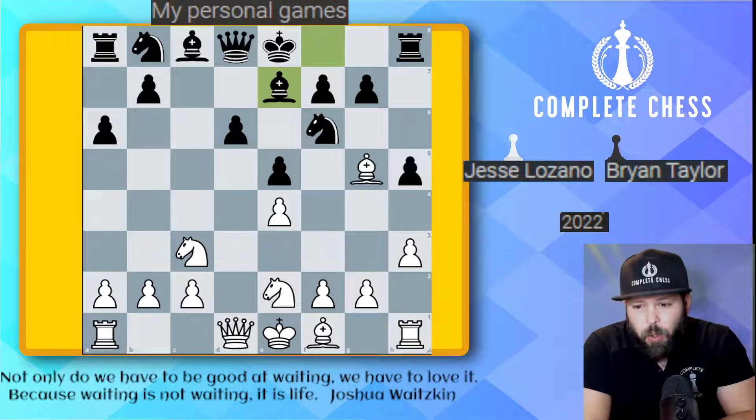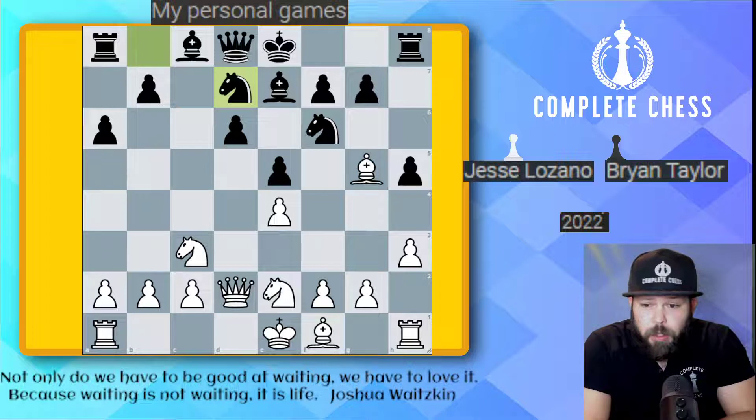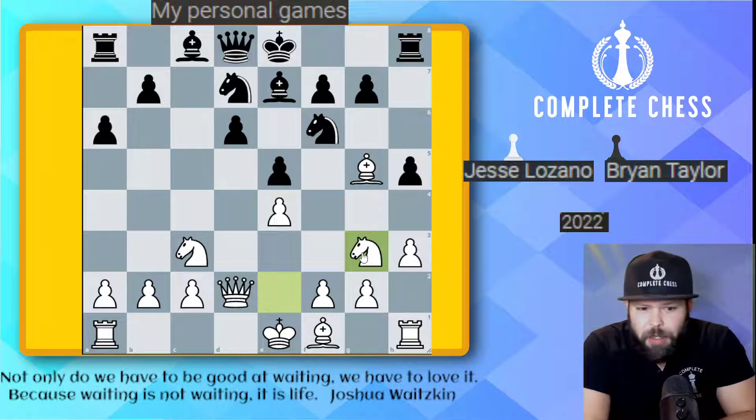I could castle kingside, but I'm going to castle queenside. I'd like to make these games pretty crazy, especially since I need a win here for the club championship. Queen D2 got played, Knight B to D7 — pretty typical stuff. And here I went ahead and played an interesting idea: Knight to G3. Push pause if you can — what is the idea behind Knight G3? It looks like a very simple move, but the idea is actually pretty cool here.